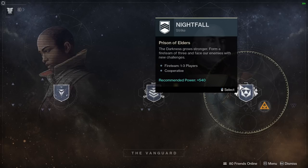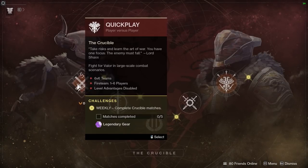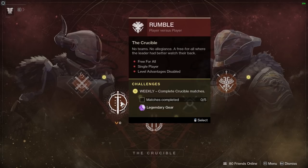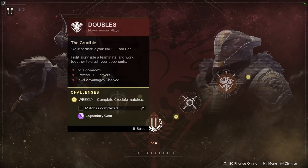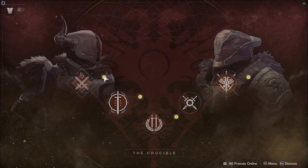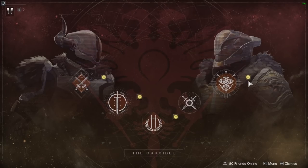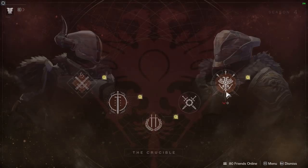Crucible playlists — we've got our quick play and competitive as normal, and rumble. The rotary playlist this week is doubles. All the powerful gear from various milestones is now integrated into these playlists. We've got this little yellow symbol for challenges, so milestones have kind of been superseded by these challenges — just pay attention to earn your gear by looking at those.